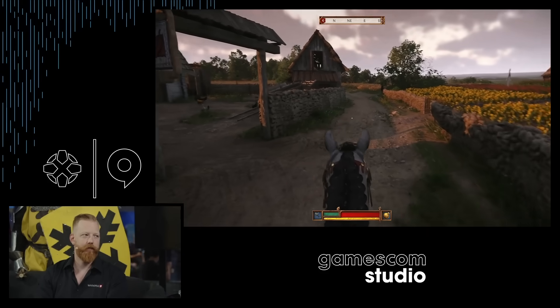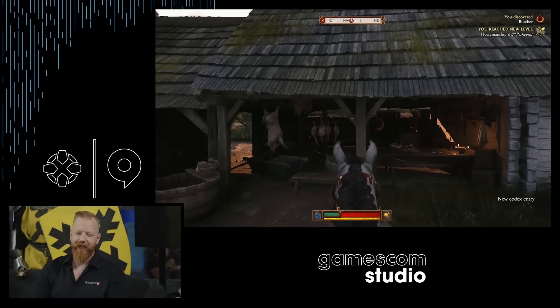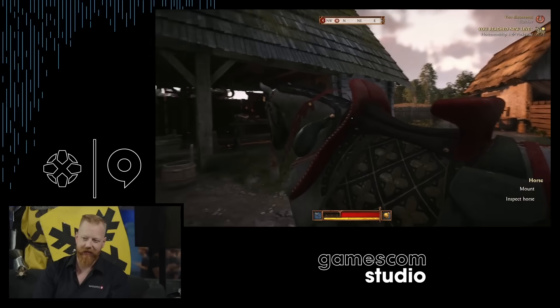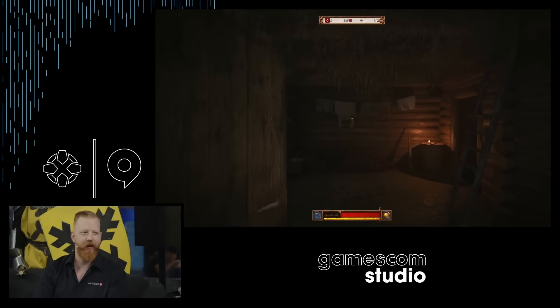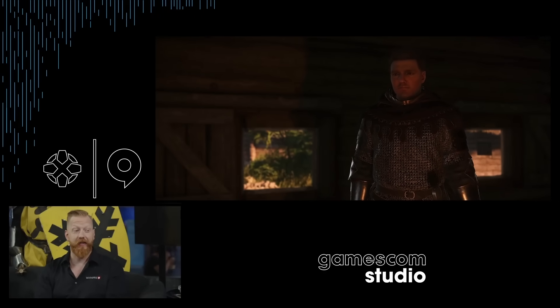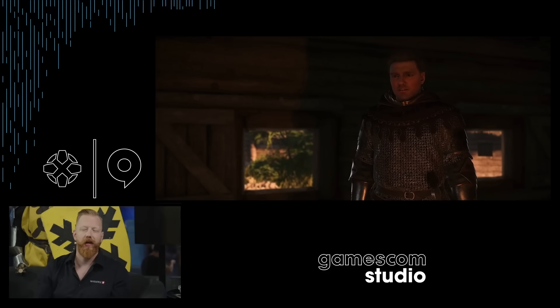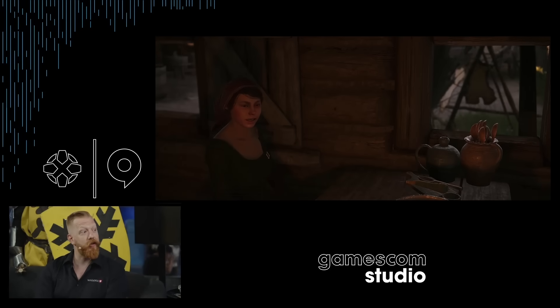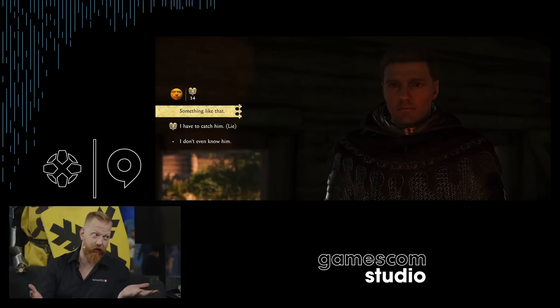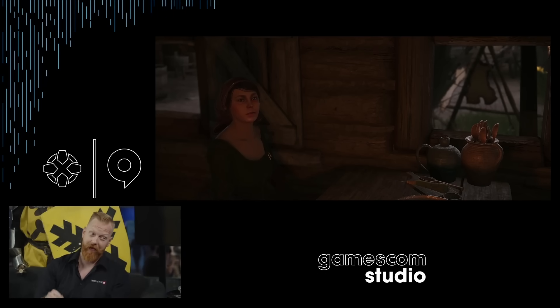Tell us about Kuttenberg — how much time will Henry spend there and what kind of adventures will we have? Kuttenberg was definitely the biggest challenge for us as a team. It has hundreds of buildings and thousands of NPCs — we've never done anything like that. For those who played KCD 1 and remember Rattai, well, Rattai is just a street in Kuttenberg. It's occupied by the invading king, so danger is everywhere. It's a huge medieval silver mining city — rich, with riches to find, adventure, side quests, minigames, and dark alleys. And as part of a guerrilla force, you may have to employ a lot of guerrilla tactics there.